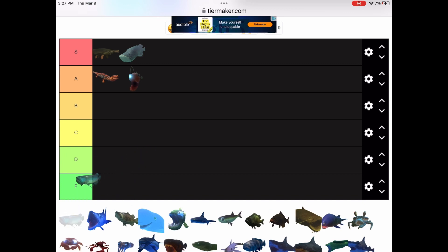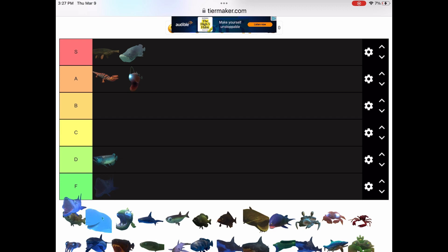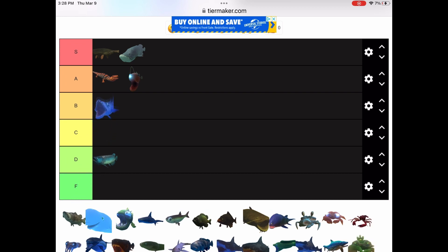Now we have the arowana — it's just like the fish that you forget about most and it's not really that good. I'll just put it in D tier. I mean, it's fast, so I'll give it credit for that. Now we have the barracuda. I believe it has the gang ability, and it's really fast and does loads of damage. But it's also really fragile and doesn't have a lot of health. I'll keep it at A for now.